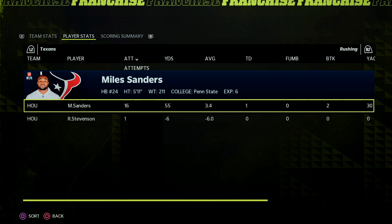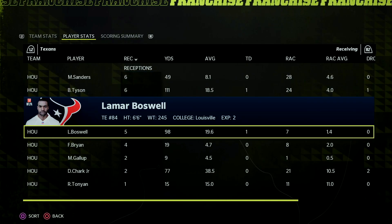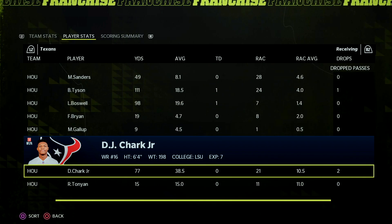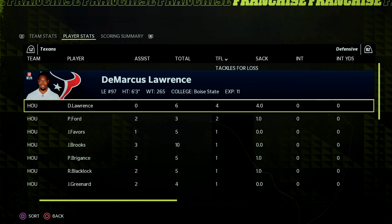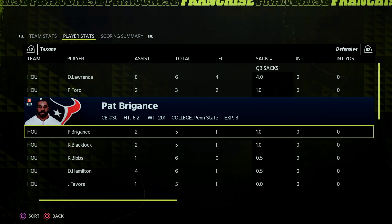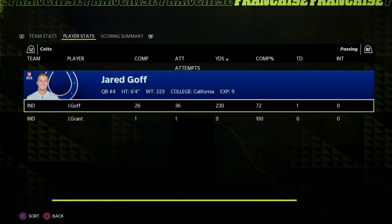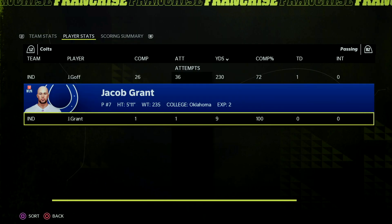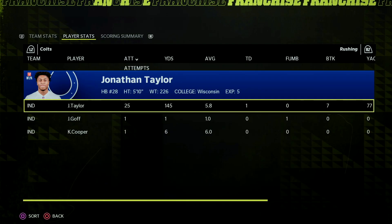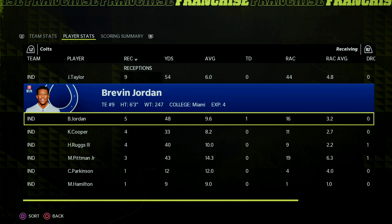Final stats: Joe Spitzer finishes with a QBR of 112.9, going 26 of 36 for 378 yards and two touchdowns, with one interception early. Miles Sanders: 16 carries for 55 yards and one score, plus six catches for 49 yards. Brian Tyson: six catches for 111 yards and a touchdown. Lamar Boswell: five for 98 and a score. Michael Gallup debuted with two for nine. DJ Chark: two for 77 but also had two drops. Demarcus Lawrence led the team with four sacks. For the Colts, Jared Goff went 26 of 36 for 230 yards and a touchdown. Jonathan Taylor: 25 carries for 145 yards and a touchdown, plus nine catches for 54 yards. Brevin Jordan, against his former team, went five for 48 and a touchdown.